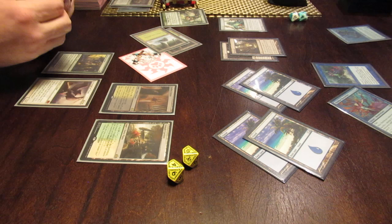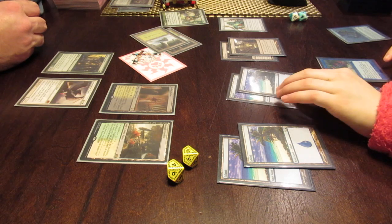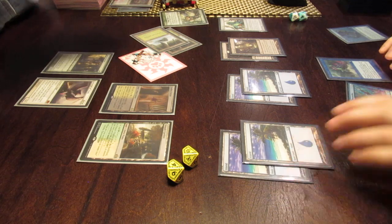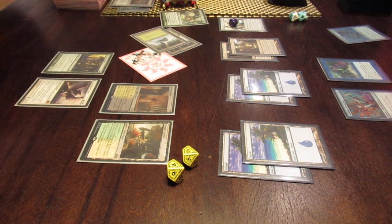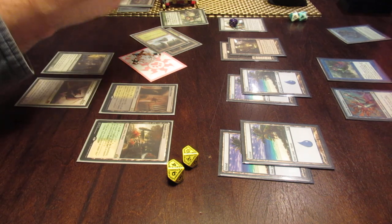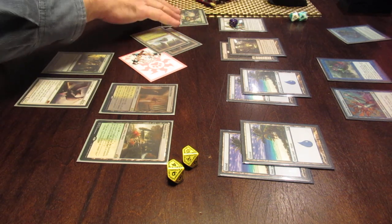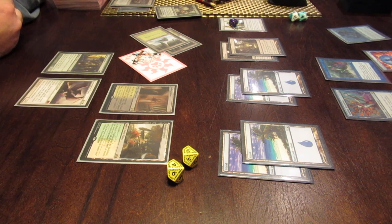It's your turn — untap. Now you have something to do during your upkeep before you draw — you put a counter on that. So you can tap it, and if you have something in your hand that costs one, you can play it for free. Draw your card. Oh, that could have helped a lot a little while ago — that's a counterspell. It would have countered the Eldritch Evolution.